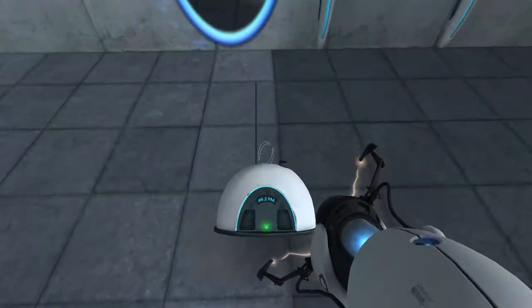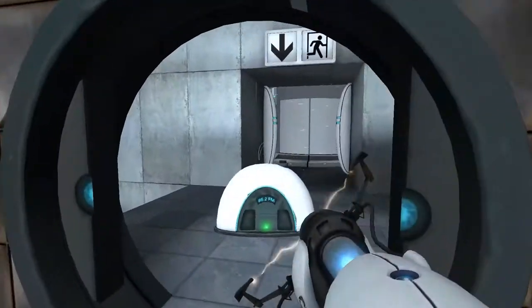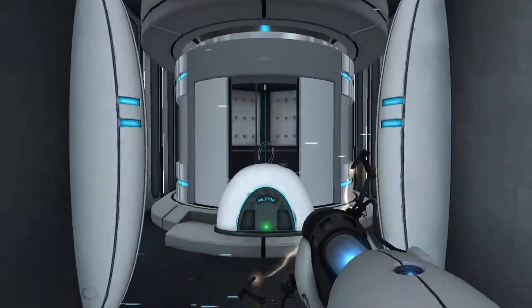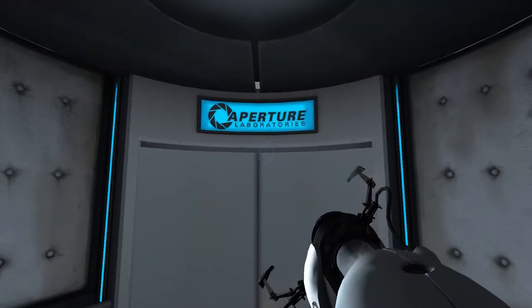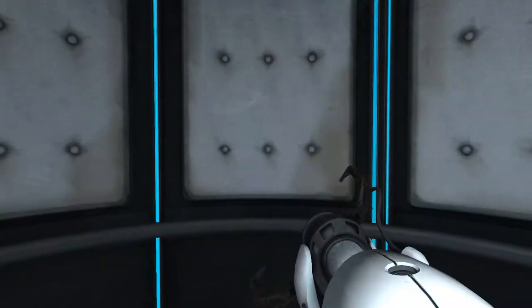Don't submerge the portal gun in liquid — blah blah blah. Let's destroy the radio. And up the elevator. We'll do a few more test chambers — two or three — and then we will end off this episode of Trex Completes.